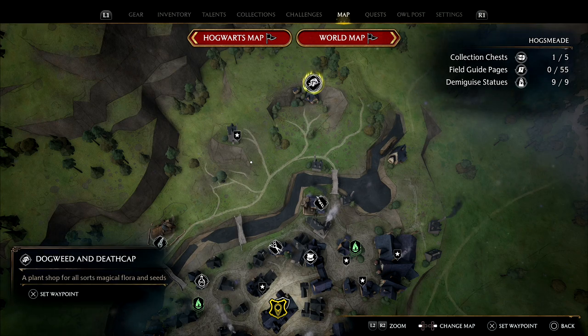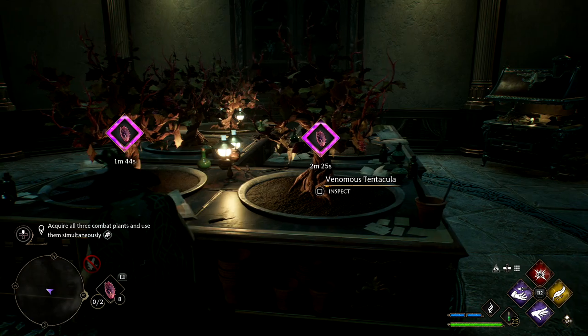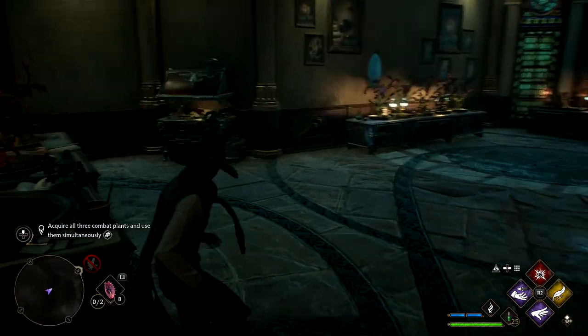The second person you'll need to visit is the Dogweed and Deathcat. This will sell either the seeds or the straight-up three combat plants that we need. I'm growing my own — they're renewable. I didn't realise just how accessible these are, but basically they're going to give me one every like 15 minutes and I come in and collect it.